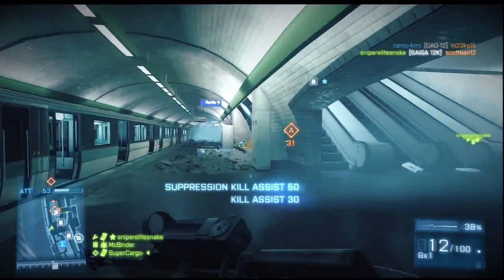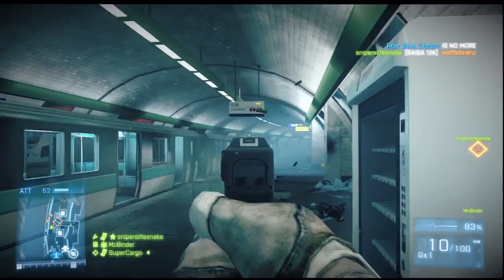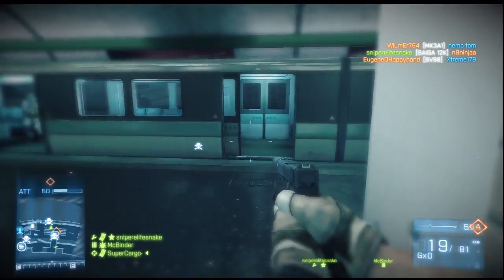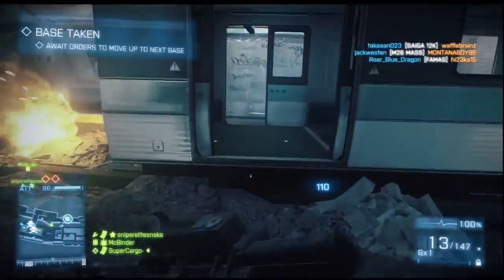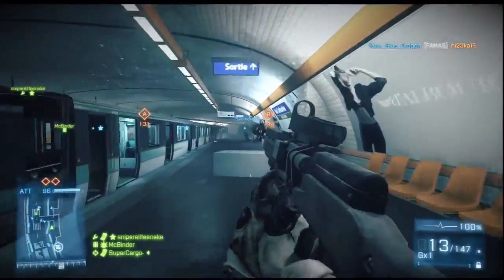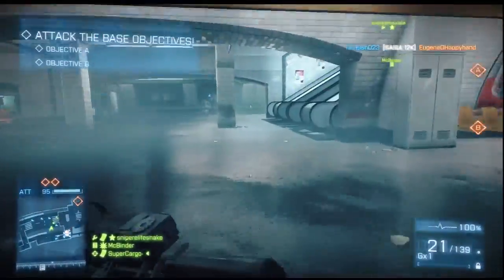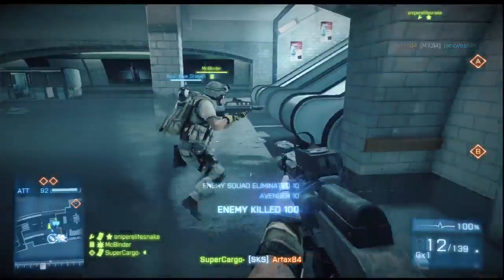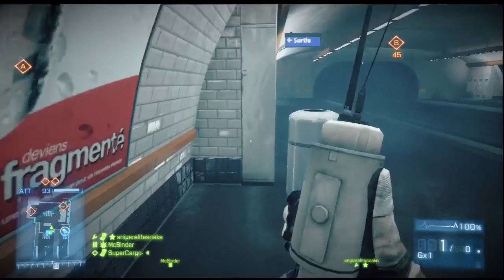This applies to essentially all games with marksman rifles — marksman rifles being the snipers that shoot fast and have a larger clip. Always run with the silencer and then something like a red dot; I'm using the RDS, but almost every game has a red dot you can stick on. You're going to be at close enough range that you don't need a zoomed scope. If the enemy is far enough away that you'd need a zoomed scope, you should not be engaging them with a marksman rifle, because they'll be able to get behind cover before you can kill them since it takes so many hits.